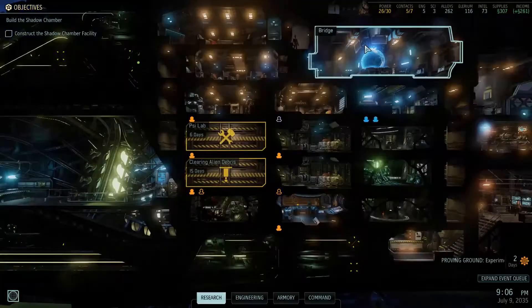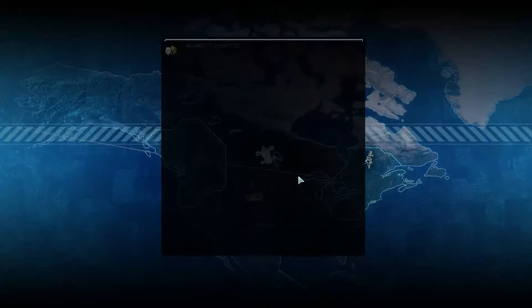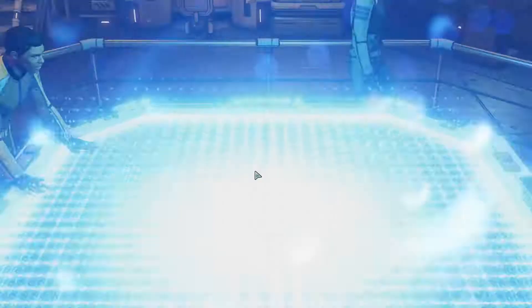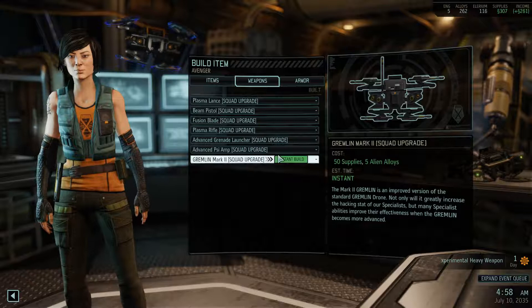Let's see if we can line up a mission here — the one-day one. We got a Grenadier. What do we want to do next? We might want to do a make contact mission, but before we do anything we got supplies, so take me to engineering and build me the new Gremlin.